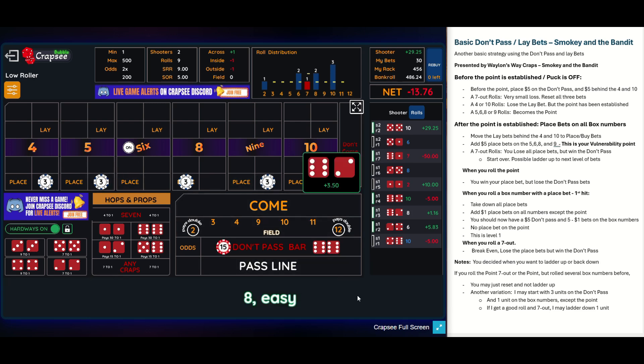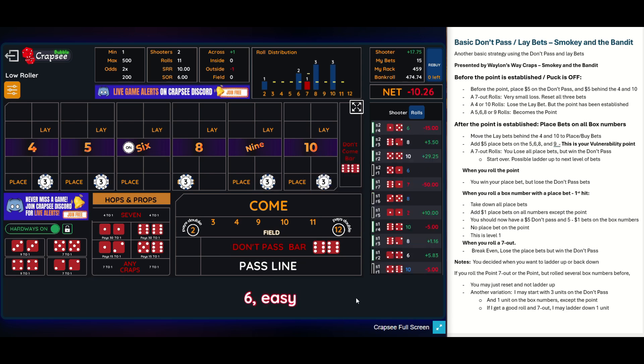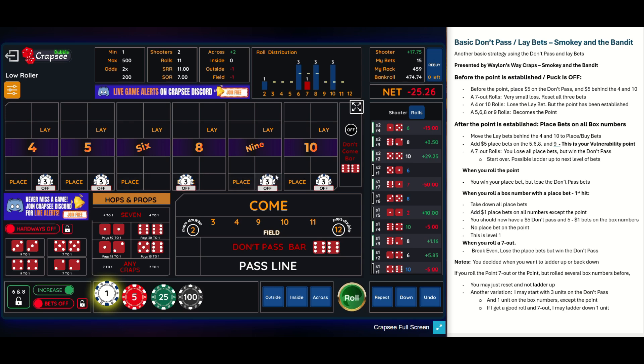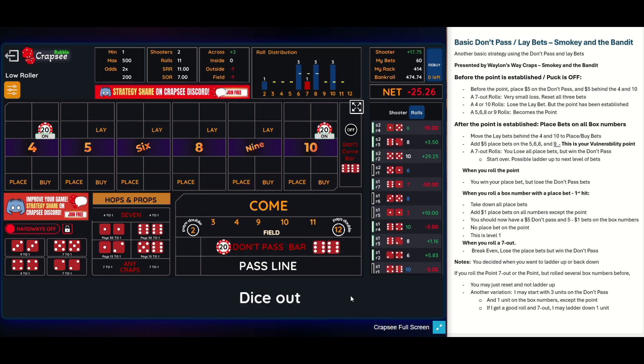There's an eight and there's 350. There's a six right away. You want to roll these box numbers three or four times before you roll the point. I only won $3.50 and then lost $15, so I'm negative. I'm going to ladder up and see how this works — taking everything down. The puck is off, so now I'm going to do four units in the don't pass. Four units behind the four, four units behind the 10.